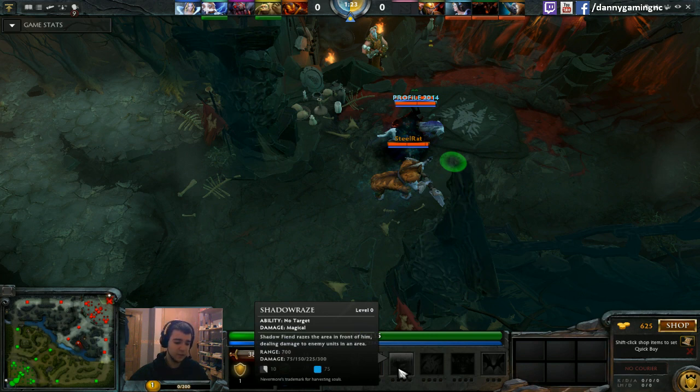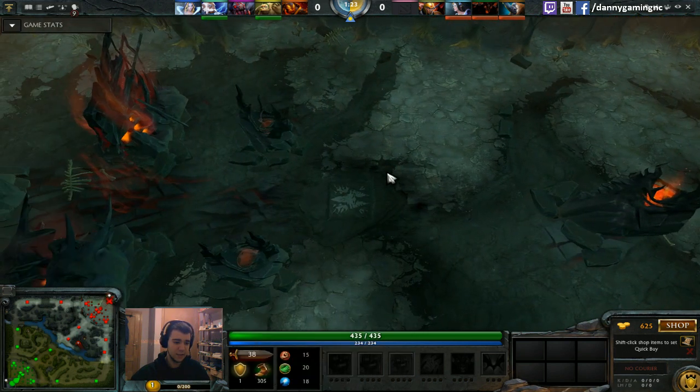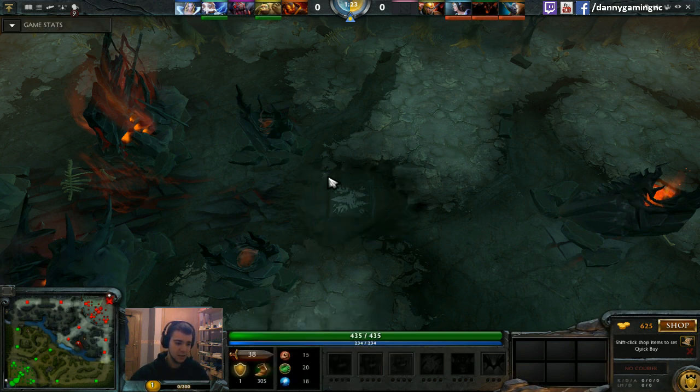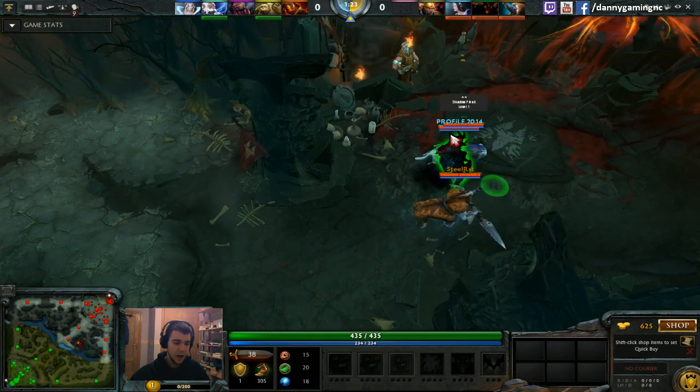The third Shadow Raise on E has 700 range. One very important thing to know is the radius — these are AOE spells. The AOE radius is 250, so imagine a circle of 250 range. If you have many people at the same place, you can hit all of them with your raises. That's about the raises.